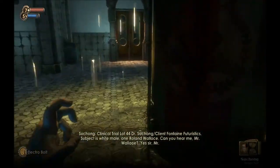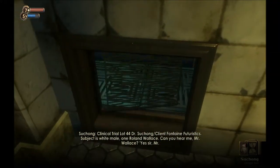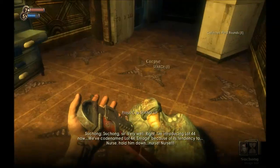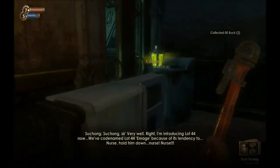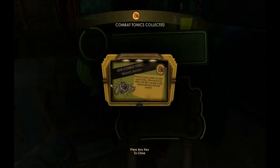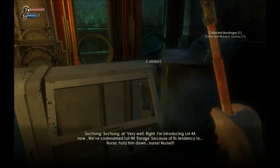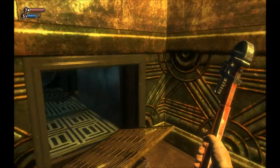Clinical trial, lot 44, Dr. Su-Chang, client Fontaine Futuristics. Subject: white male, one Roland Wallace. Can you hear me, Mr. Wallace? Yes, sir, Mr. Stude. Very well — I'm introducing lot 44 now. And we get our first happy, super crazy, awesome tonic: Wrench Jockey. Wrench Jockey — good. I'm sorry, I love Wrench Jockey.